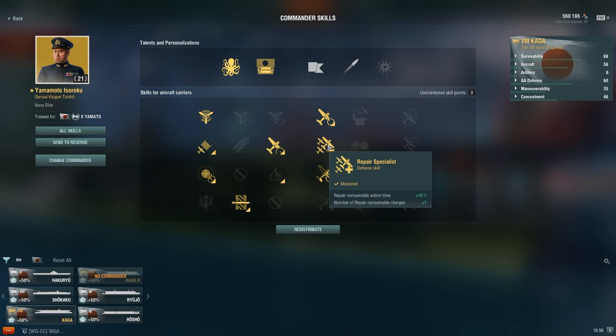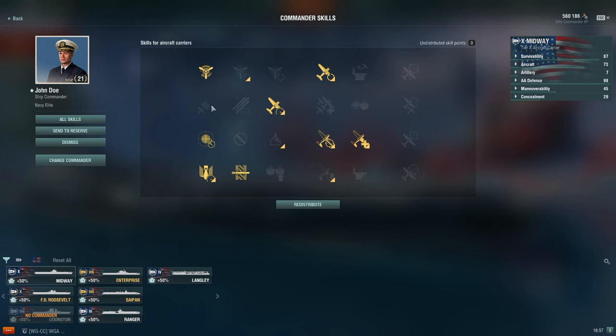Moving over to the American carrier line, you'll start to see similarities between these builds. Pretty much every build is going to have the staple air supremacy, improved engines, aircraft armor, survivability expert, side stabilization, and proximity fuse. Some carriers won't take side stabilization — I'll get into that later for the different nations — but for the most part these five skills are going to be the staple five. This will be different for carriers that don't have torpedoes, but we'll go into that later.